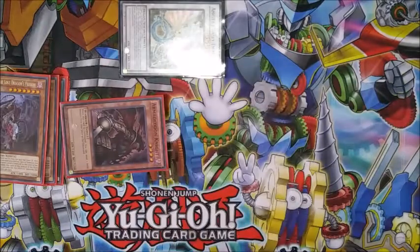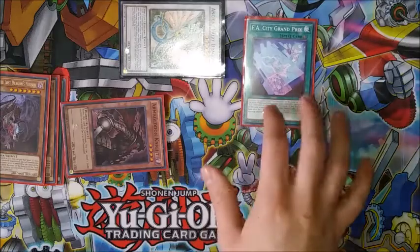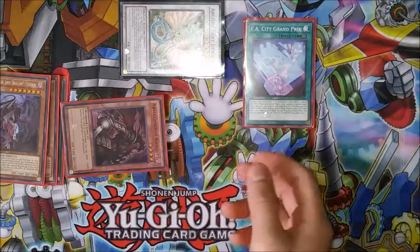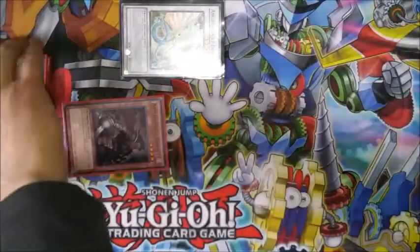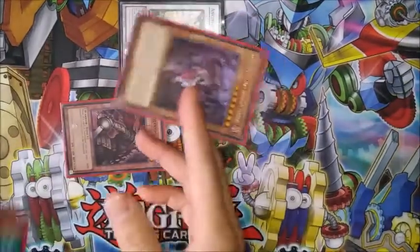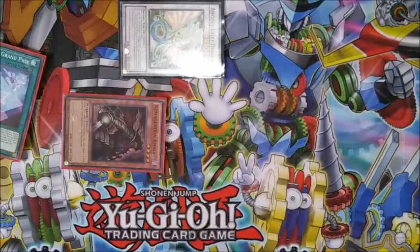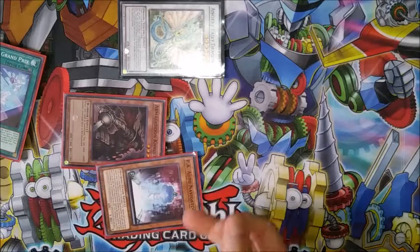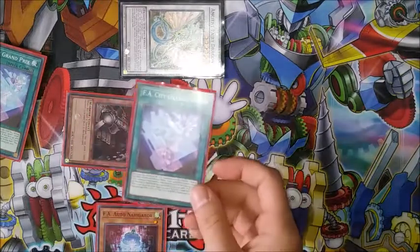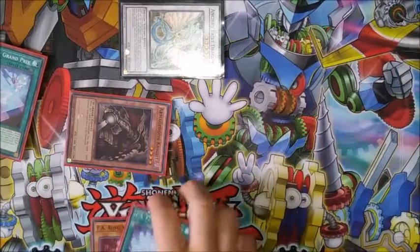That's why Destrudo is in here alongside Armageddon Knight — so we can access Ancient Fairy Dragon even if we don't open an FA card. We're going to activate our FA field spell (this works with any FA field spell), then activate Ancient Fairy Dragon's effect to essentially heavy storm all the field spells. Note: Destrudo actually goes to the bottom of the deck, not the graveyard. Grand Prix's effect activates and we search FA Auto Navigator.